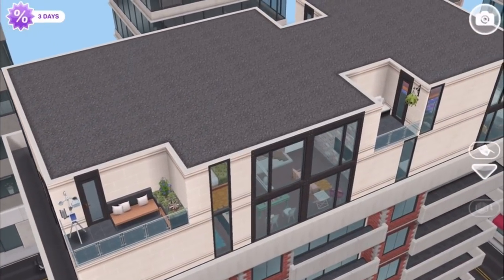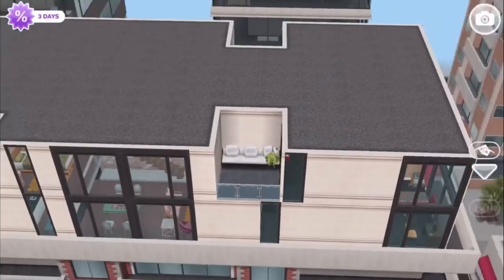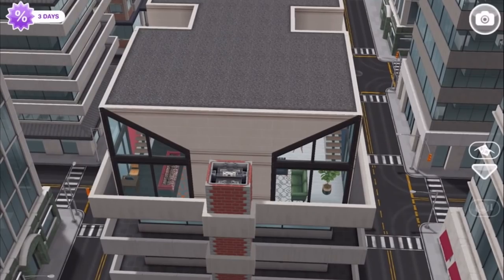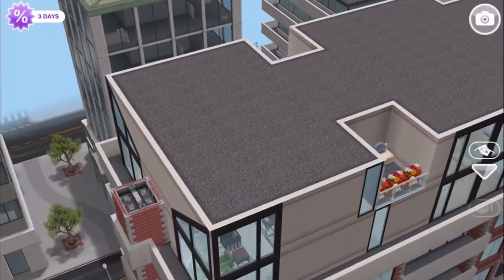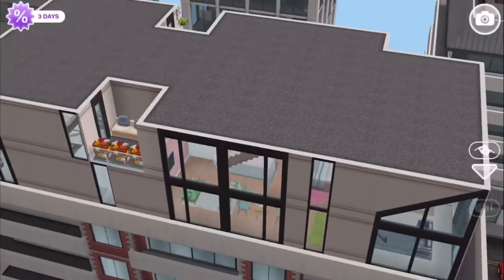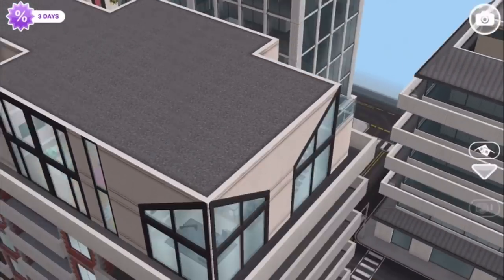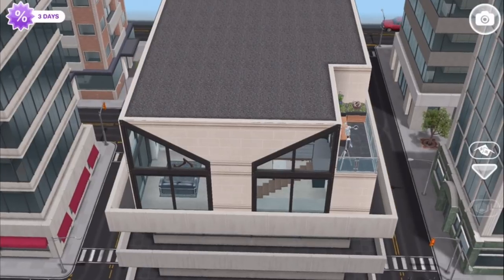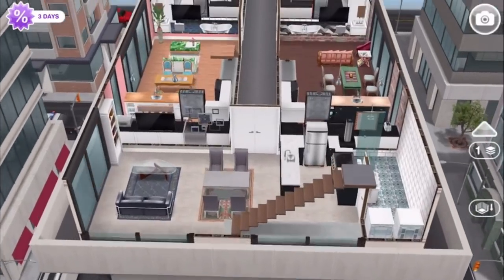It's built on a penthouse apartment here. There doesn't seem to be anything little about it — it looks massive with all of those wonderful double height windows. Well, the little stuff will be obvious when we get to the inside. It looks big on the outside because with a penthouse lot, we get two floors and something like 12 by 24 squares to build on.